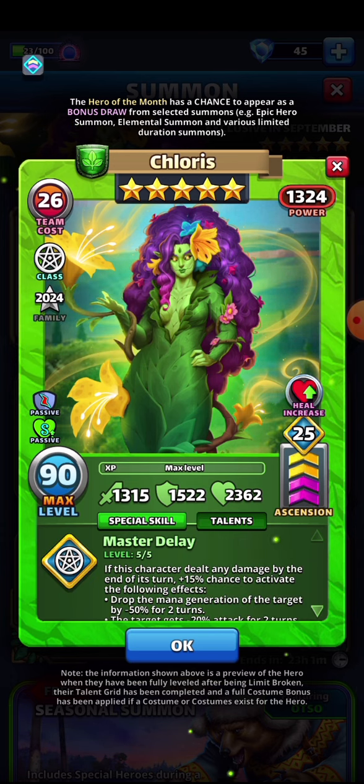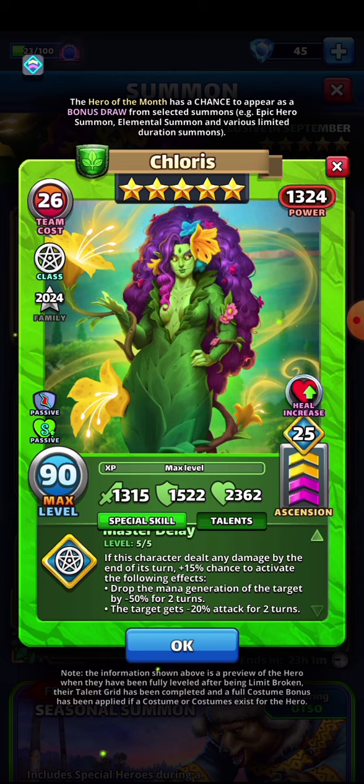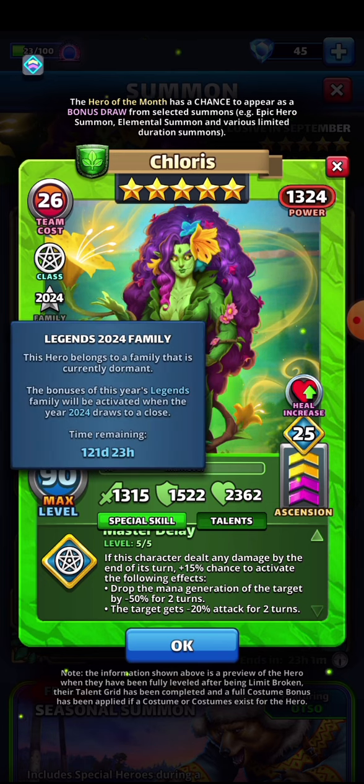The Sorcerer class is pretty cool because she gets the Master Delay if you use Master Emblems — she can drop mana generation by 50% for two turns and give negative attack as well. It's a very good talent class for defensive teams because it just triggers and the other team has no idea what just happened. She is of the Legends 2024 family, though no idea what the benefits are going to be for that.